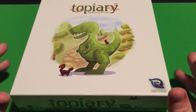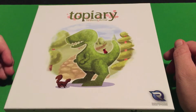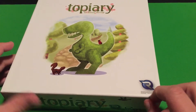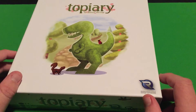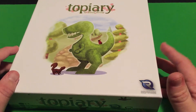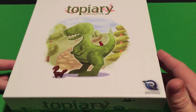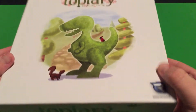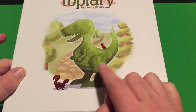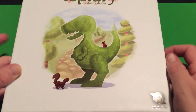Welcome to another unboxing video. For this video, I'm going to be unboxing Topiary, which is by Danny Devine, and it's a Renegade Game Studios game. This isn't the first Renegade Studios game I've got — I've got Clank in Space, which is also a Renegade Game Studios game. I got this mostly because it was on sale, like 80% off. I don't know too much about this game, except that it has something to do with trimming shrubs and turning them into works of art, like this dinosaur here.